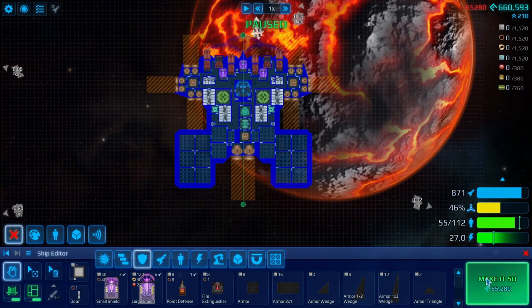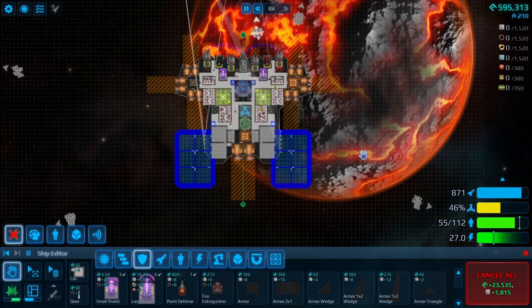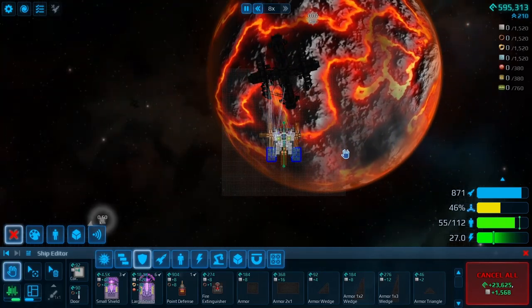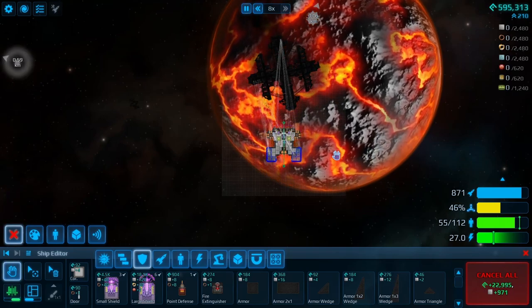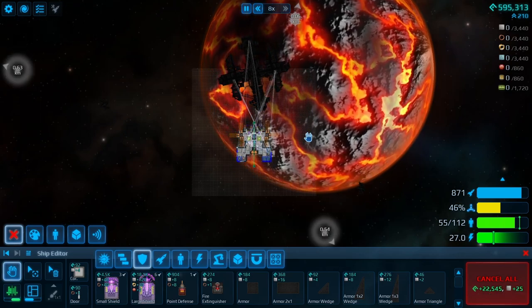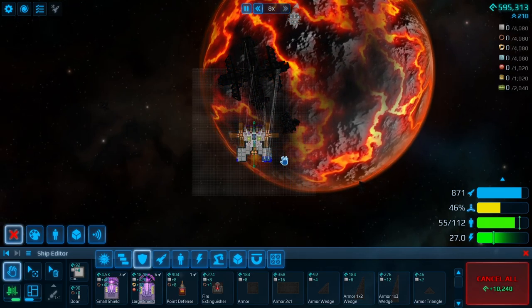And then we'll go out there and we'll kick some ass. We'll try to complete a lot of quests, try to get some fame. The more fame you have, the more crew you can get. And by completing all these quests and completing all these areas, you're going to gain a lot of fame. So that's really good — that's our goal for today.